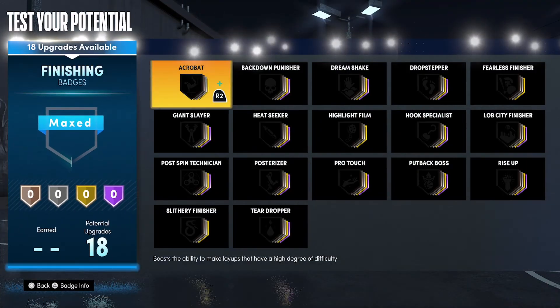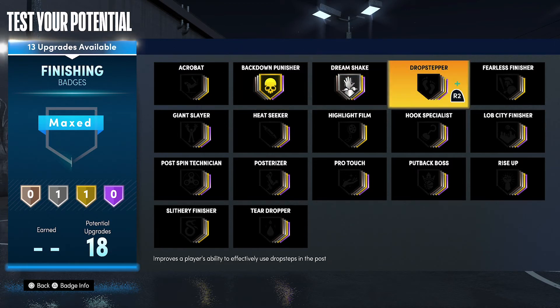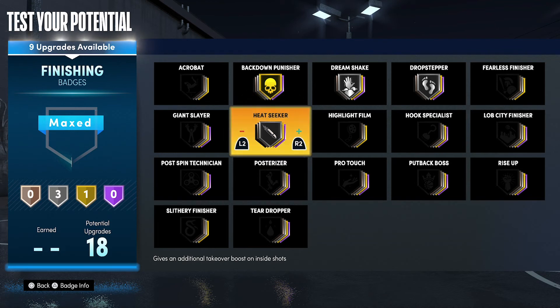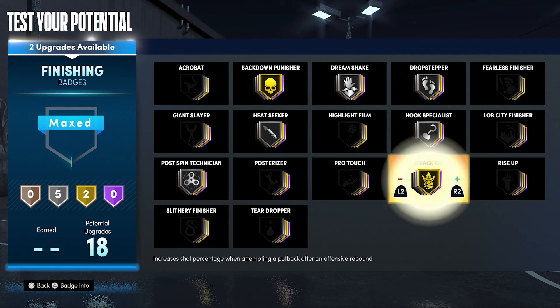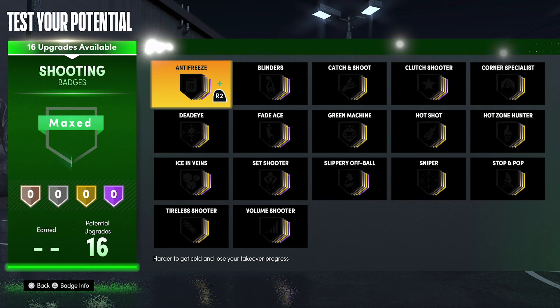Now for your badges — for finishing badges, you're going to put Back Down Punisher on Gold, Dream Shake on Silver, Drop Stepper on Silver, Heat Seeker on Silver, Hug Specialist on Silver, Post Spin Technician on Silver, Put Back Boss on Gold, and Rise Up on Silver.